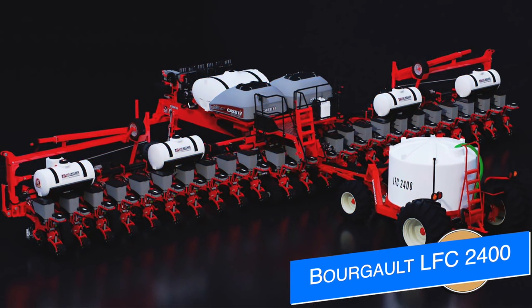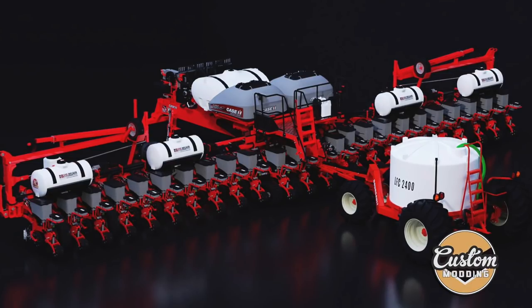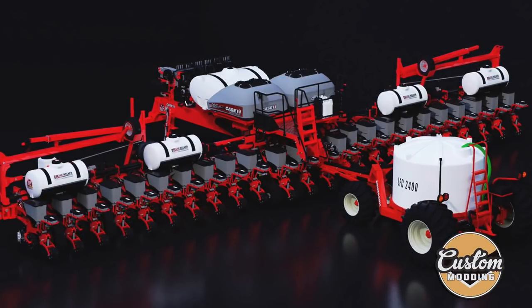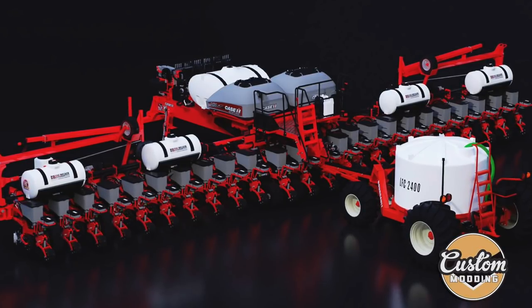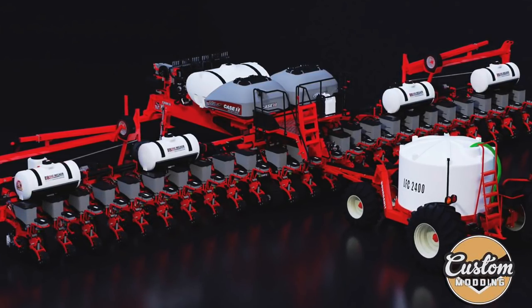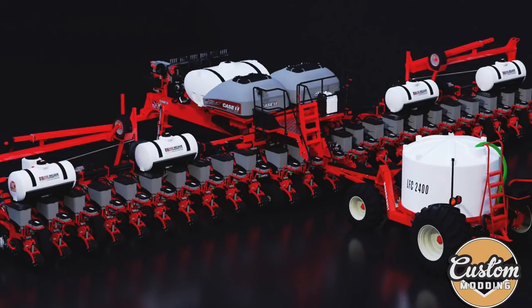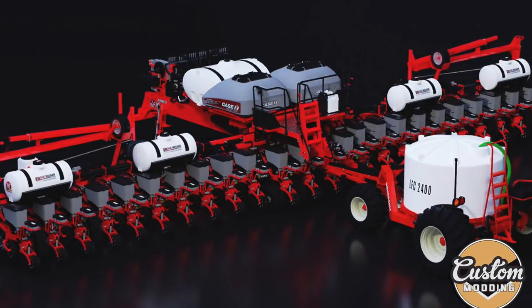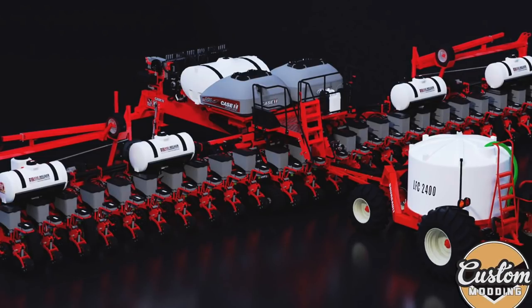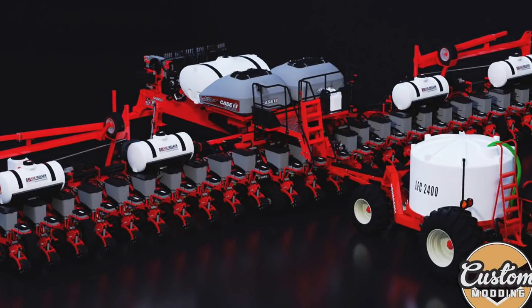Custom Modding teases their upcoming Case IH 2150 Early Riser planter 24-row, 60-foot version with a new screenshot and the addition of a new tank — the Borgo LFC 2400 liquid fertilizer cart — both for all platforms. They say the fertilizer cart was one of the most requested features since the announcement of the planter. Custom Modding will be bringing new things to the mod, like the new tanks on the wings, a new central tank in the middle, and the new liquid fertilizer kit overall. Stay tuned as I will have one more video today, thanks to Custom Modding, showing off their Demco 22 series crane cart, which will be coming soon. Thank you to Custom Modding for sending that over and the big 4K version for the mod showcase.